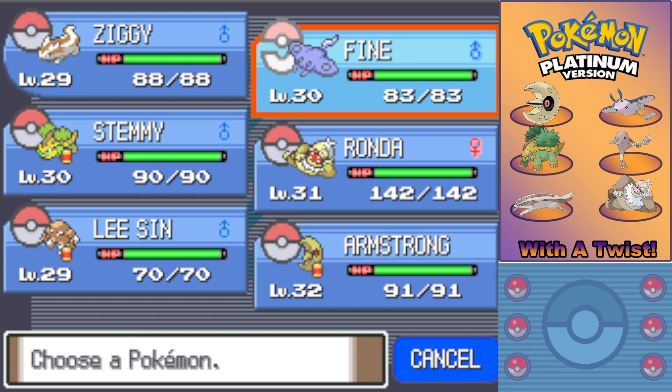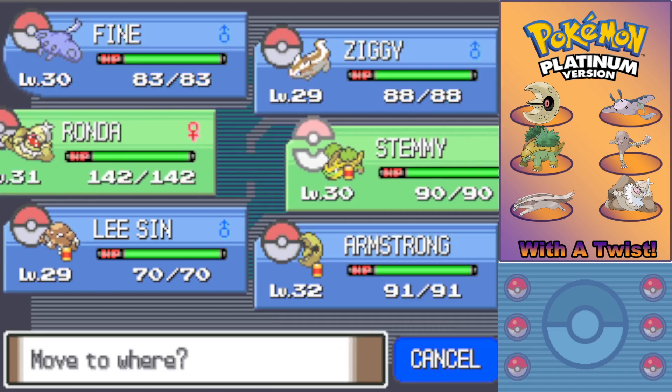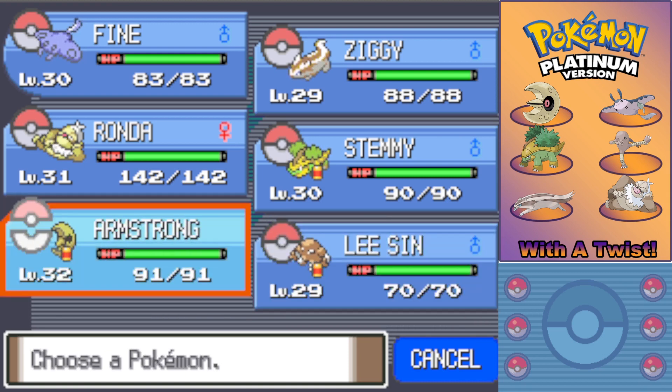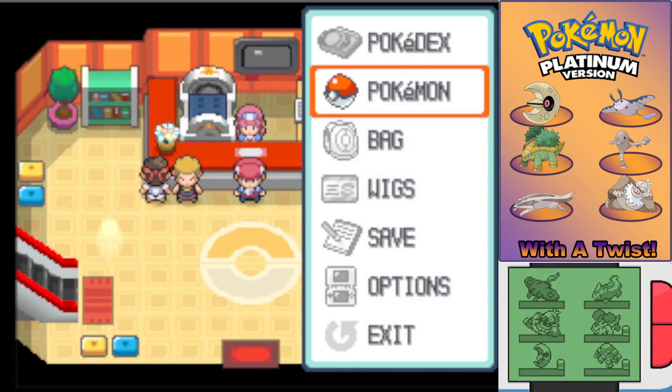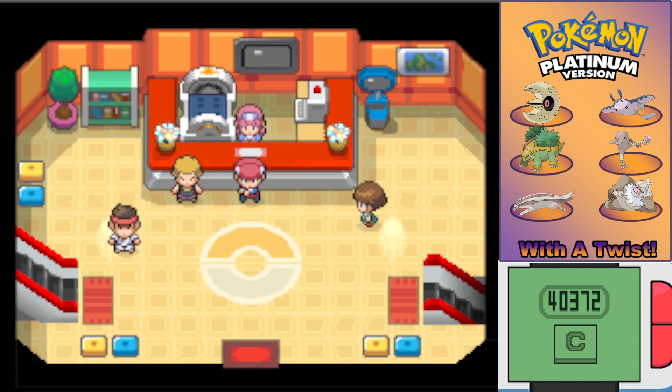So I'm going to do what I always do and swap everybody's position once to determine their fate. I'm going to close my party and hit the Pokétech thing so that you can't see what's there. We're going to pick a number between one and six. Whoever it is, they're gone. Forever. And I'm really scared.